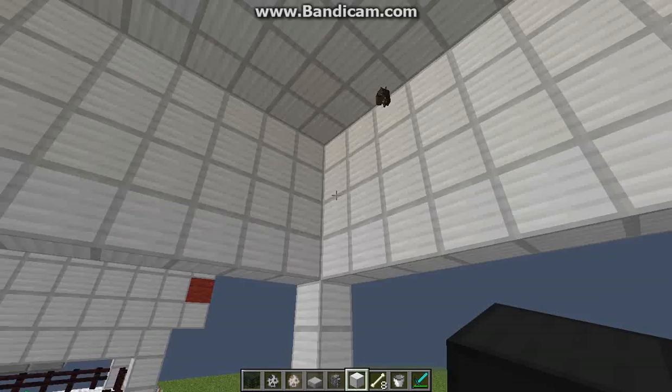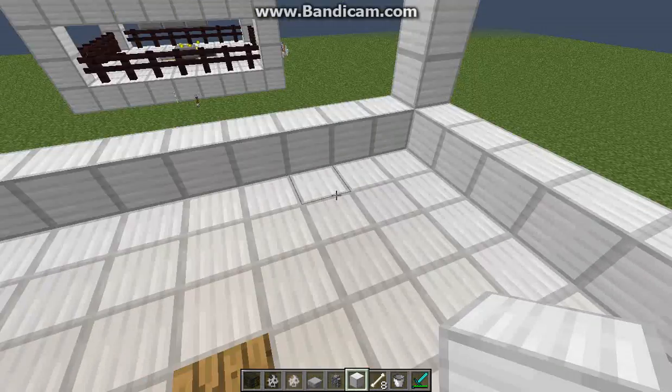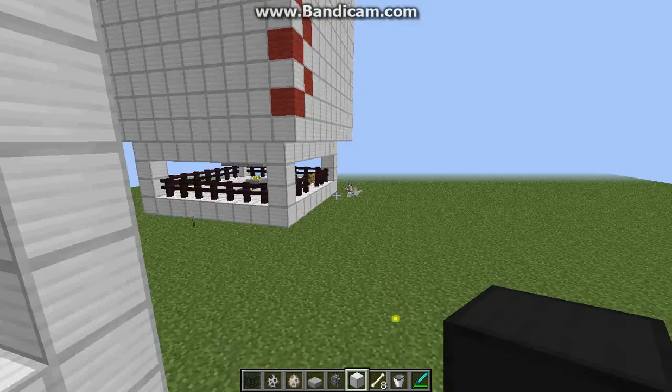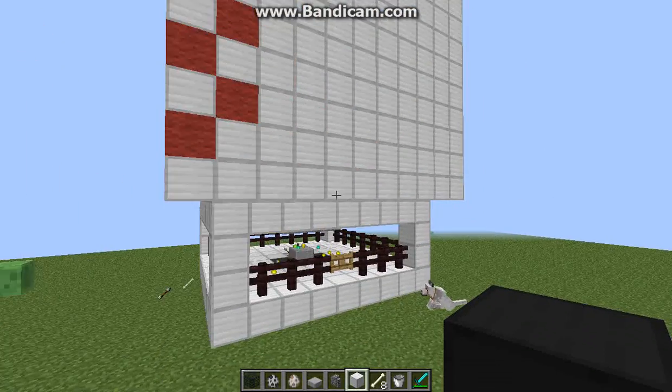You want to dig this — before you build this platform here you want to dig down seven blocks, so you get hopefully the maximum efficiency for the spawner.